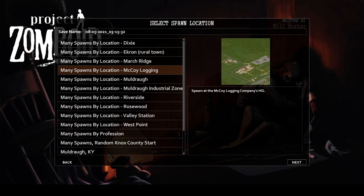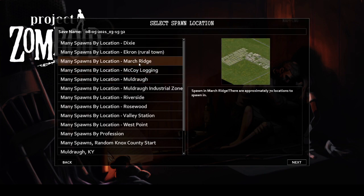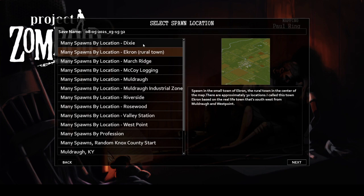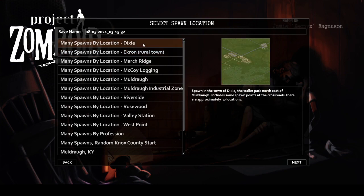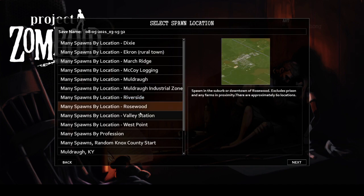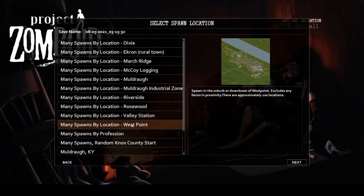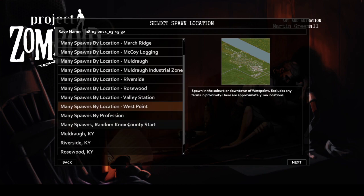You ever get tired of spawning in the same handful of houses? Wish there were more profession-based spawns? This is the mod for you. It adds hundreds of additional spawn points grouped by various themes — spawn based on your profession, a role-playing theme like being a hitchhiker, attempting to pick your kid up from school during the zombie apocalypse, spawning in jail as an inmate or prison guard, waking up in the hospital like Rick Grimes, and more. It also allows you to spawn in other towns like Ekron or Valley Station — a very useful mod for role-play and spicing up your starting experience.